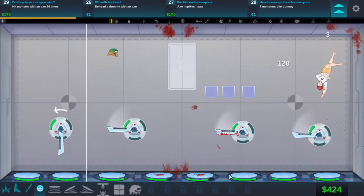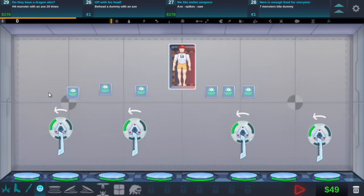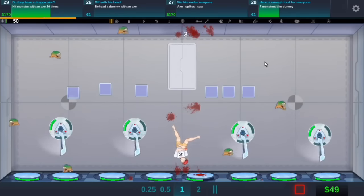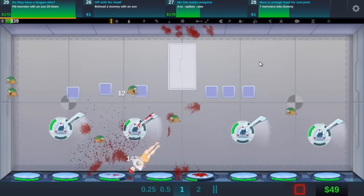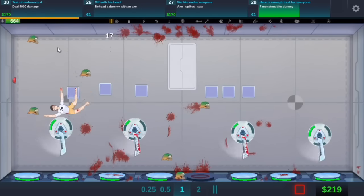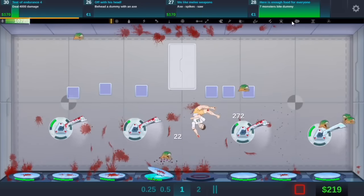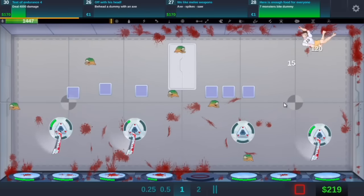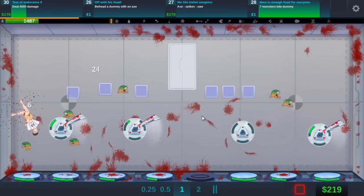I might have to do more monsters. Let's do more monsters because we have money for it, and then that should do it 20 times. Okay, that one's getting swung around a lot. We did that one. Seven monster by dummy - we're going to do that. Are we? Okay, can we do it?